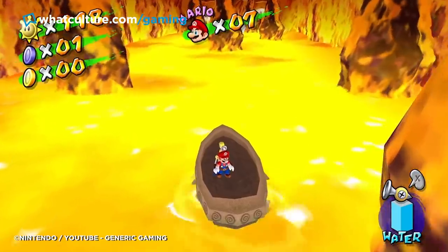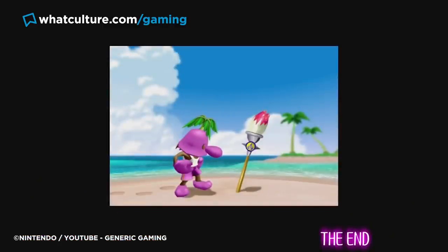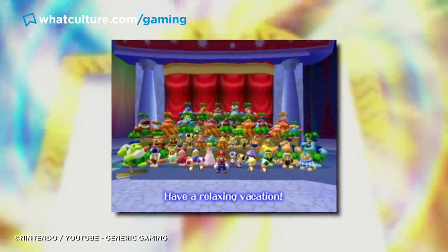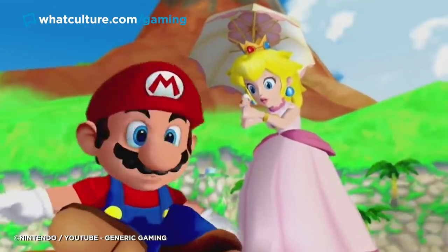Instead of the standard ending, which shows you a picture of Il Piantissimo finding the magic paintbrush, you get a group photo of Mario and all his NPC pals standing above the phrase 'have a relaxing vacation.' If you're thinking to yourself that sounds worse than the first option, then you'd be among the majority. So there's a surprise for your daunting effort — not a great surprise, but a surprise.